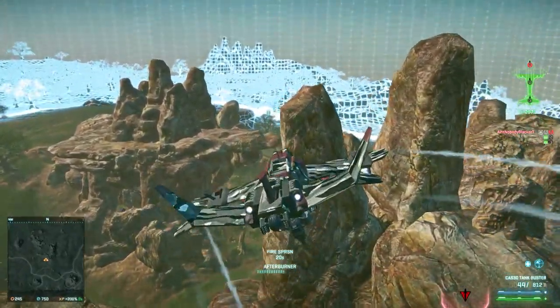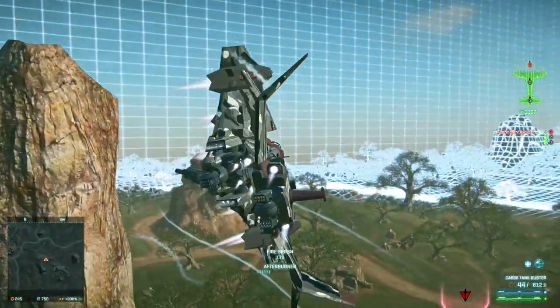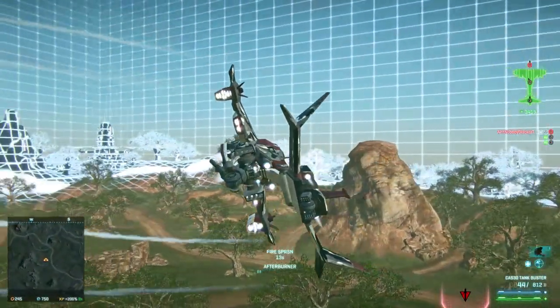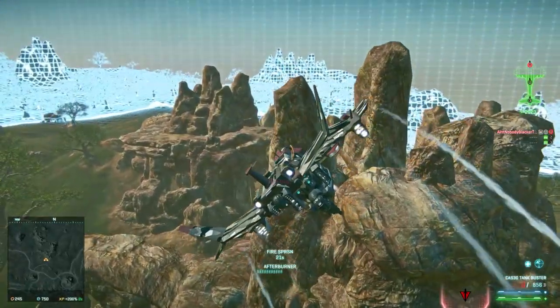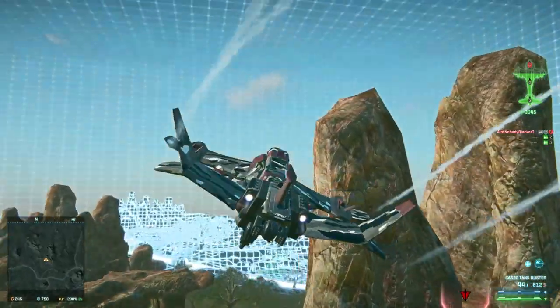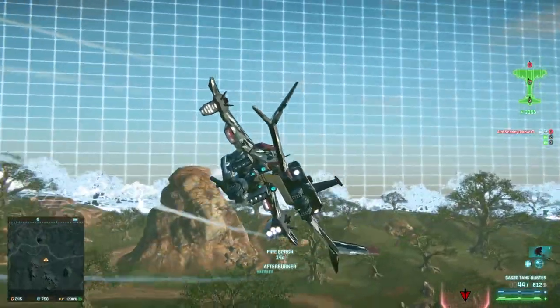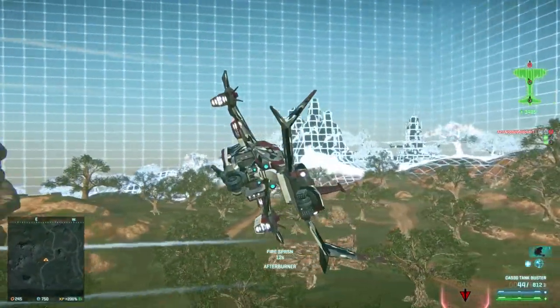Using cover to turn the lib is always faster than turning normally. Practice turning the lib intentionally by bumping into terrain. This can also be done on flat ground by rolling the lib 90 degrees and then descending onto the terrain to quickly turn it around, but it is dangerous.